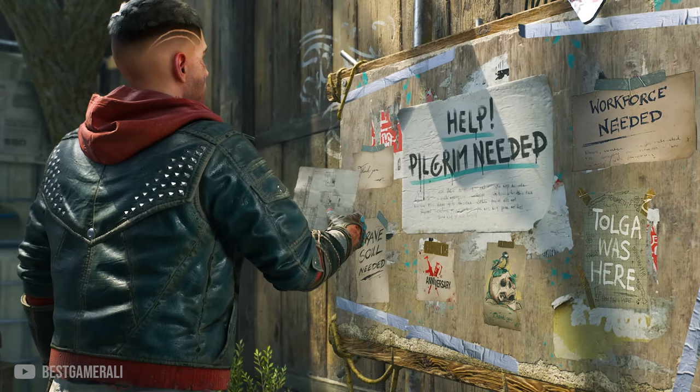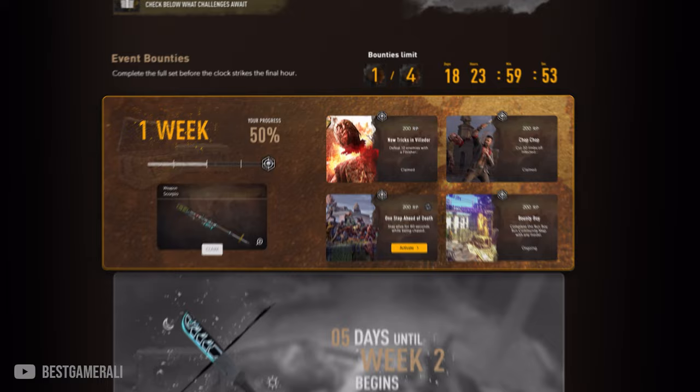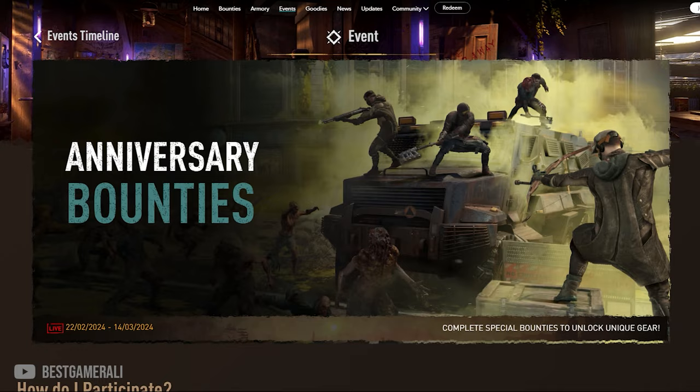There are 3 rewards in total that you can get in the next 3 weeks, and the Scorpio is the first reward. There are basically 4 different missions you need to complete to get yourself this Scorpio weapon, but before that you need to go to the pilgrim outpost.